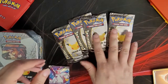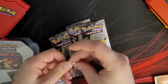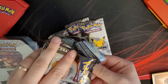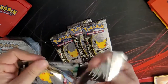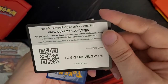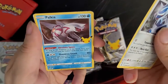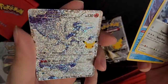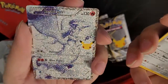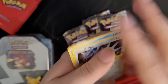Moving on to the Celebrations packs — still holding out for the OG Starters here. Pack one: we've got Dialga, Palkia, and Reshiram. I used to have the original of this way back in Black and White — that is a very pretty card. And Professor's Research, which is a pretty good card.